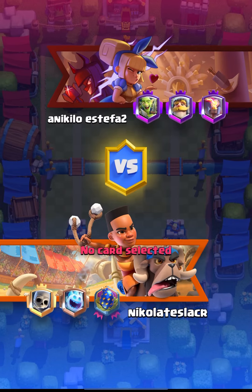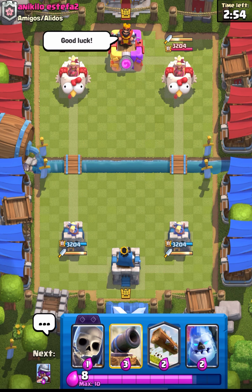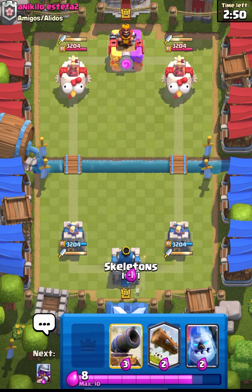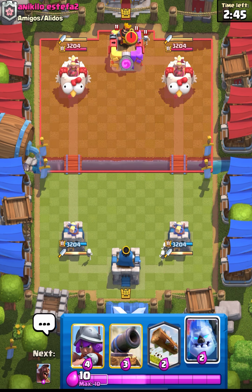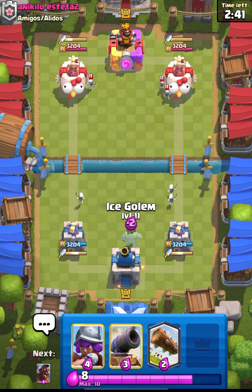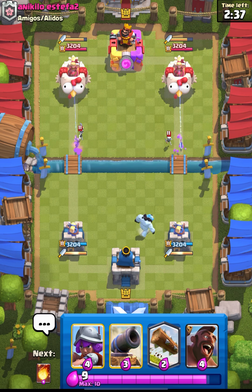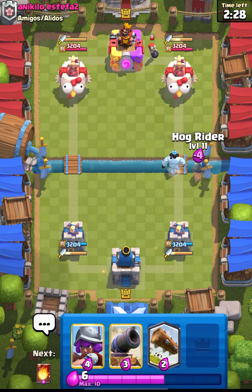Hello guys and welcome back to another class trial video. Today I'm gonna play 2.6 Hog and give you some tips on how to use this deck. Let's jump into the match. This guy has Dagger Duchess so I will not go in with my hog alone. I'll try to have my ice golem as a tank, as that will give me a good amount of value. Let's see what this guy is running — I think this is gonna be a cycle deck or giant.